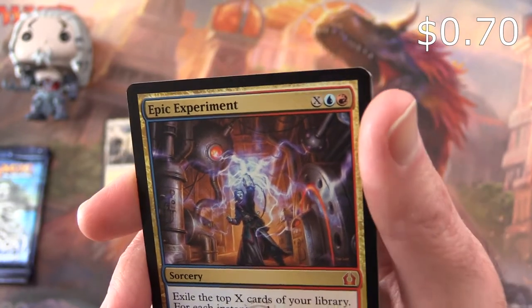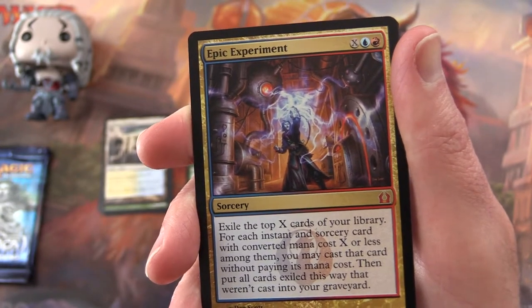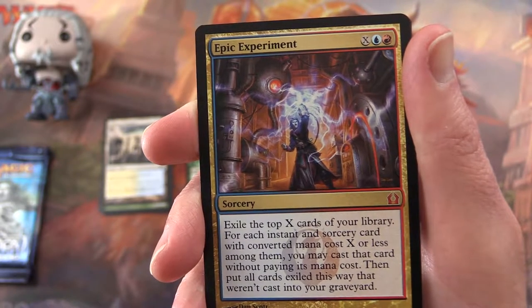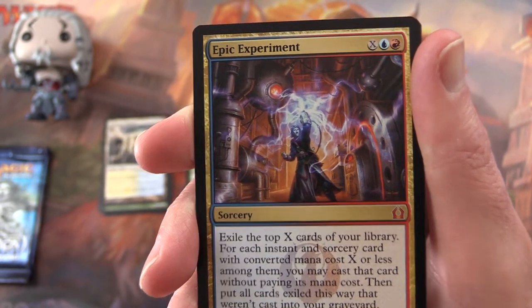Epic Experiment is a sorcery for X, an island and a mountain. Exile the top X cards of your library. For each instant and sorcery card with converted mana cost X or less among them, you may cast that card without paying its mana cost, then put all cards exiled this way that weren't cast into your graveyard.